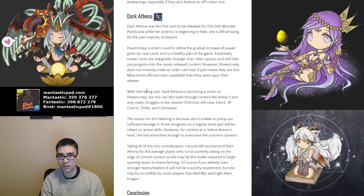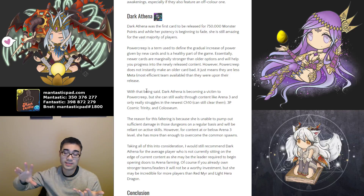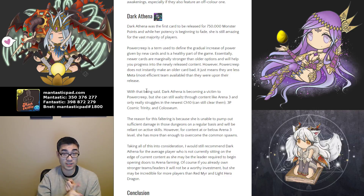Before I conclude, I want to use Dark Athena as a reference point because she was the very first Monster Point card released for 750,000 Monster Points. While her potency is beginning to fade, she's still a very amazing leader for the vast majority of players. Power Creep is the gradual increase of power of newer cards being released that eventually replaces older versions. However, just because a new card comes out that is more powerful, it doesn't automatically make older leaders bad — they still have the exact same potency, they're just less meta or no longer the most efficient team. Dark Athena is suffering from Power Creep especially for Cosmic Trinity, Colosseum, and some Challenge 10s, but she still can clear the vast majority of content in Puzzle & Dragons and will be very easy to use for the average player.